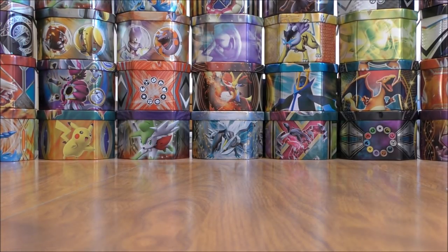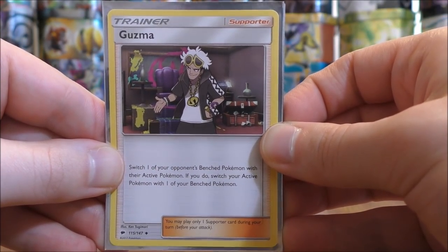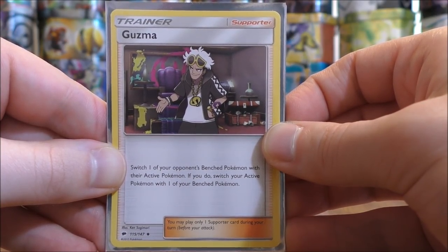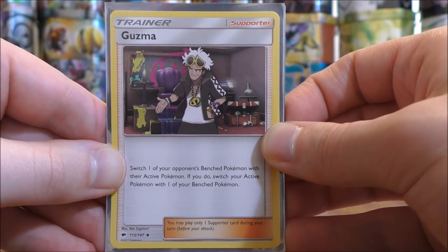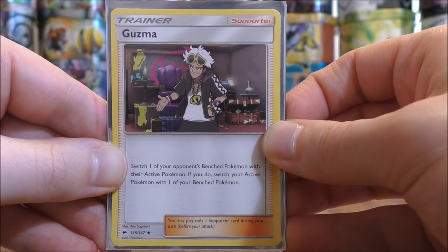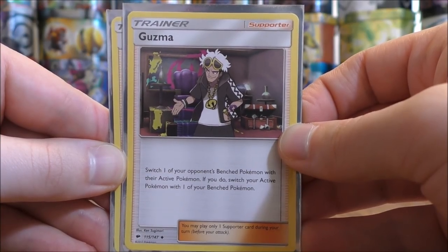Now on to the Trainer cards. I'd say Trainer cards are the most important type of card in competitive TCG today — they give the deck strategy, direction, and help it set up quickly. Of those 31 Trainer cards, I have 13 supporters. First up, I have four Guzma from the Burning Shadows set. That may be one more than you're used to seeing, but the strategy of this deck is really to get the defending Pokémon to be something you can knock out right away or that will flounder in the active spot. I use this in combination with Tapu Lele to consistently get the Pokémon I want in the defending spot.